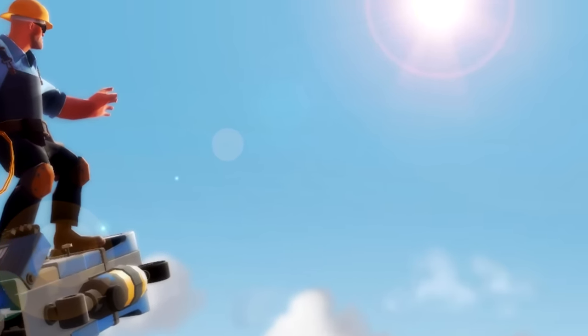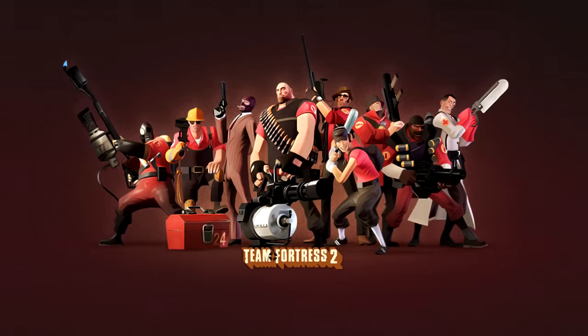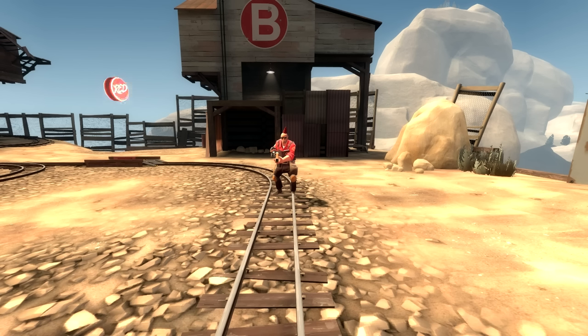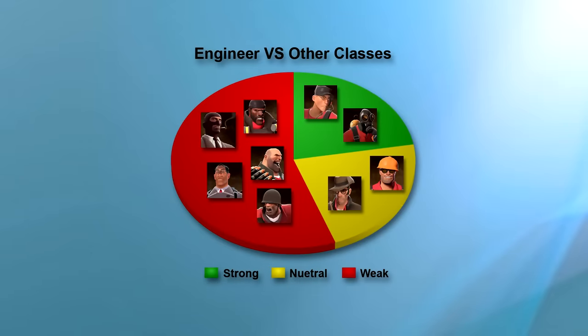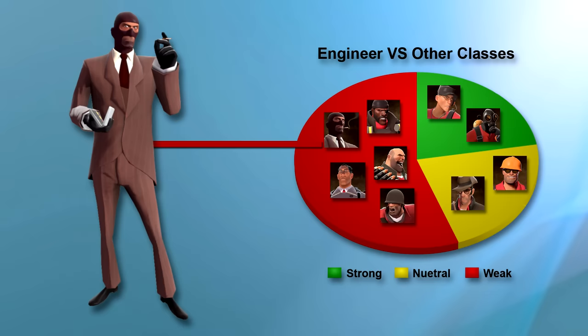Howdy, partner. If you're watching this video, let me be the first to say — congratulations! You've recently installed the team-based first-person shooter Team Fortress 2, and have decided to play as the engineer class. You've got a lot to learn about the things that can make playing as the engineer a daunting task, as you can see by this chart. The engineer and his buildings are countered by a lot of scary things in this game, but perhaps the trickiest character to interact with in Team Fortress 2 is the spy.